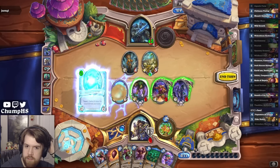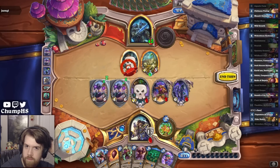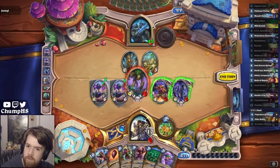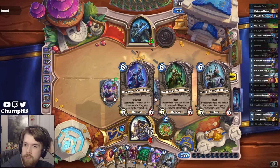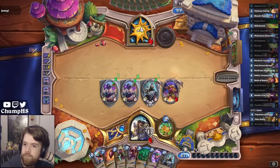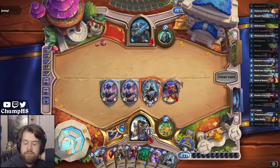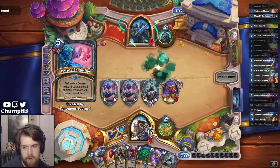Let's dump some cards here. I probably want Rivendare to die before it gets Sylvanas-ed or something silly, because if it does get Sylvanas, not only do they gain a win condition, but then I could lose to Patchwork.